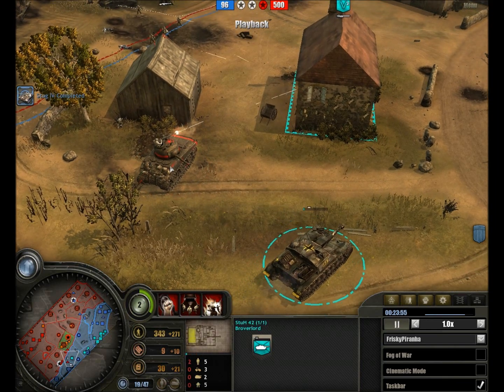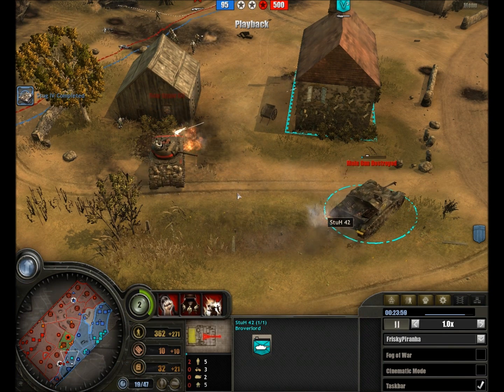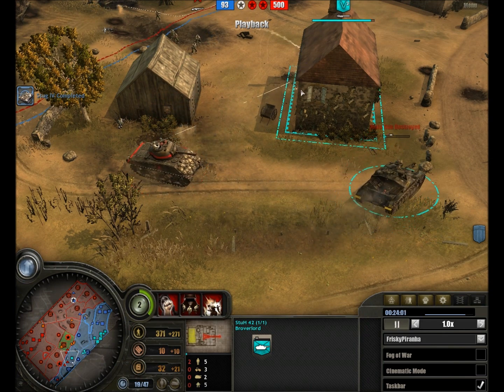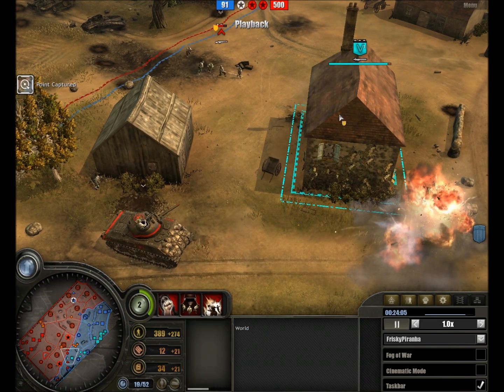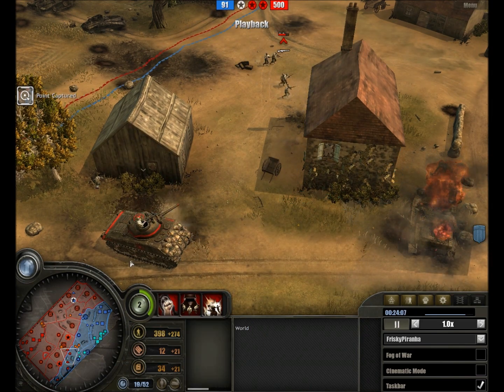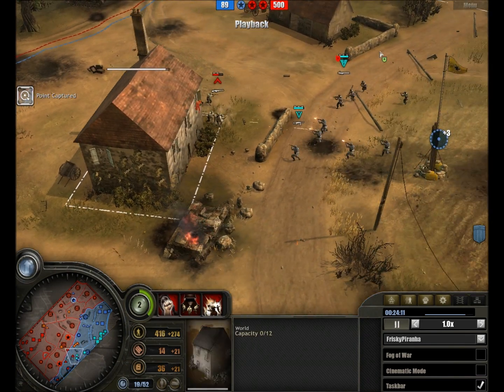The Sherman moves in. The StuG 42 looks like it will be out in a shot. Grenades being dropped on the Grenadiers — my goodness, that was terrible. Veterans are one up for the Sherman and the Grenadiers are lost.